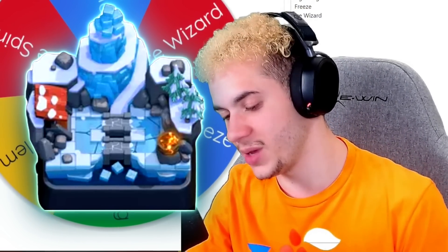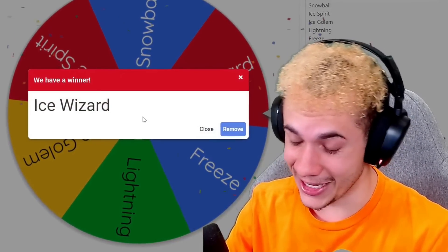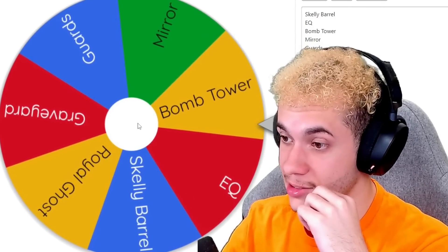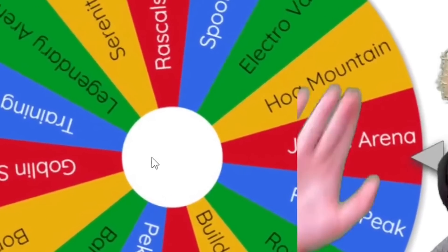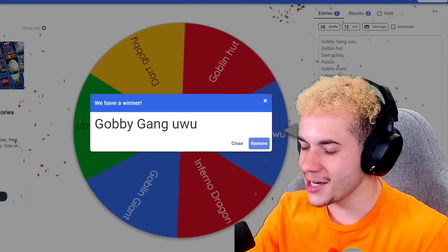Spin number one — Frozen Peak. More like Frozen Mid, am I right? Hey, but we got Ice Wizard. That's not mid. Let's go. Bomb Tower — that's pretty good. Jungle Arena again. Stop. We got the Goblin Gang. Why did I say it like that? I don't remember doing that.